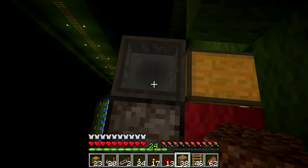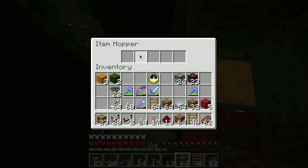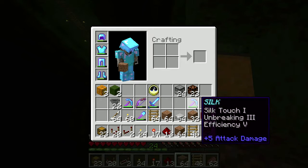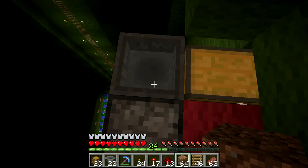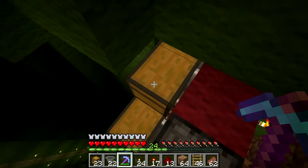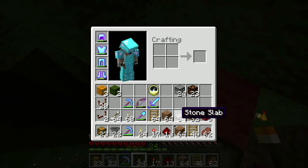The dropper needs to remain the same. For this hopper here, I need to pull out the things and I need to pull out my pick. I'm going to take out this hopper and then I'm going to take out this chest.